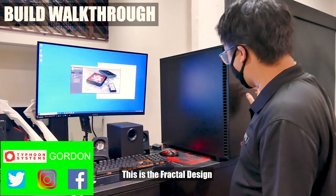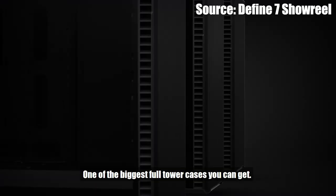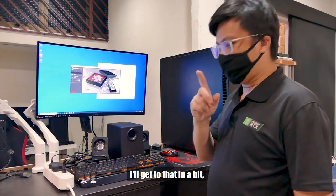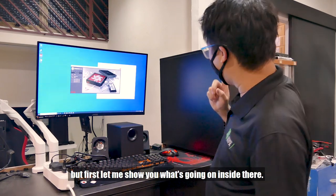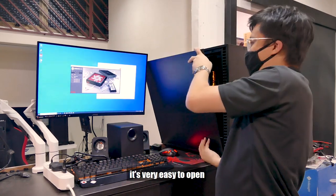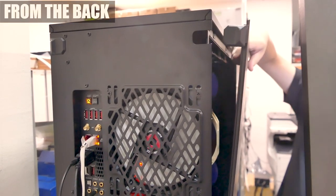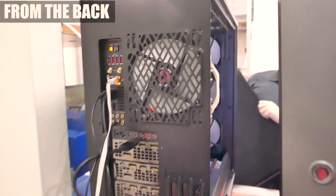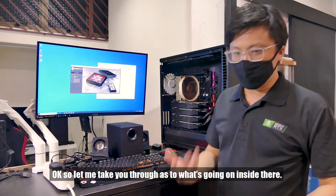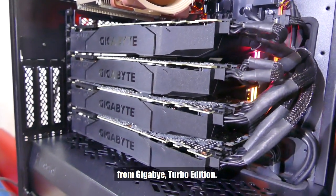Thanks. First, we have the case out here — this is the Fractal Design Define 7 XL, one of the biggest full tower cases you can get. Let me show you what's going on inside. The first thing you'll notice is it's very easy to open — you just take out the latch and the cover comes off one side. Inside, we have four RTX 2080 Ti's from Gigabyte, the Turbo Edition, all sitting on the TRX40 Aorus Extreme, also from Gigabyte. For RAM, we have 64GB of G.Skill Flare X, 3200MHz CL16 — four sticks of 16GB. CPU-wise, it's the AMD Ryzen Threadripper 3970X: 32 cores, 64 threads.